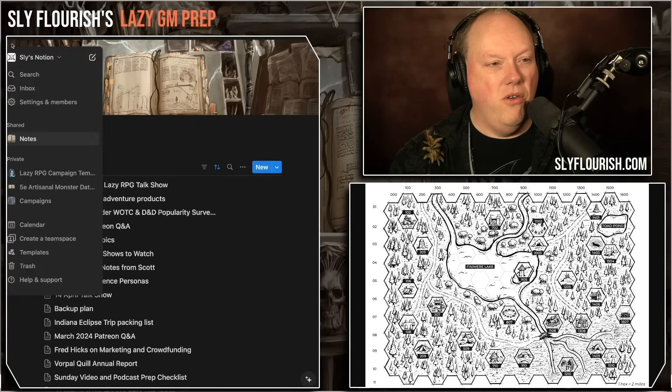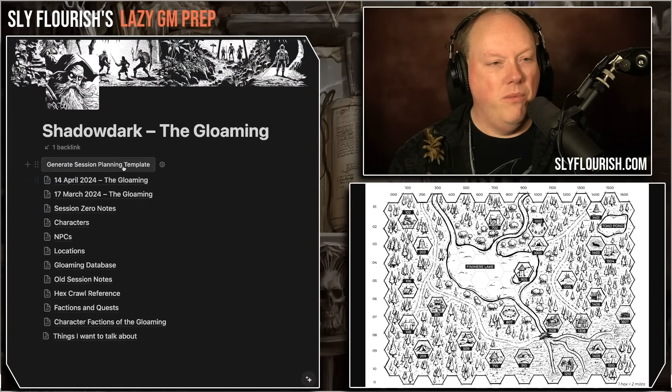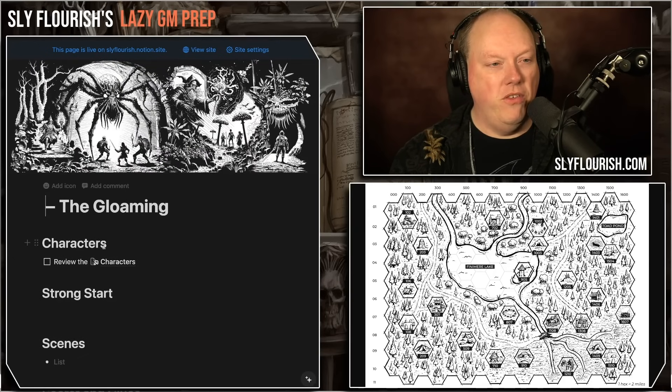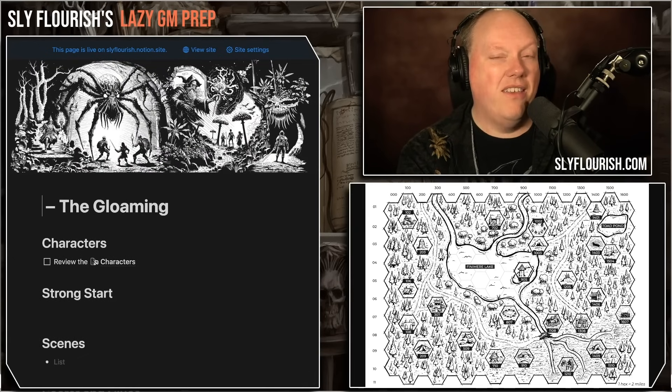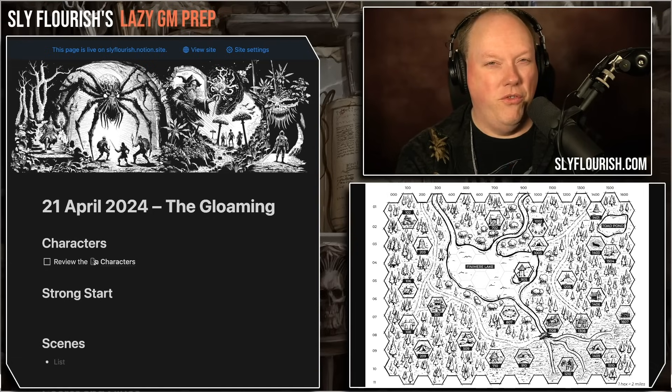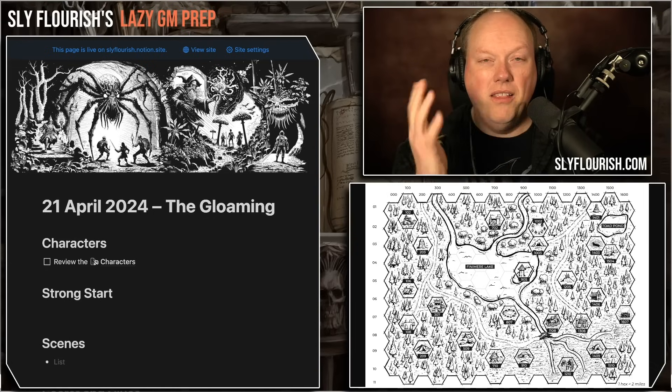Let's go into our campaigns and create a new session planning template. I'm using Notion to do my campaign planning — not always, because now I've been using a lot of Obsidian — but I'm still using Notion for the Gloaming because it's easy to talk about here on the show, and I've seen little reason to do otherwise. There's lots of talk about Notion versus Obsidian and I love both.